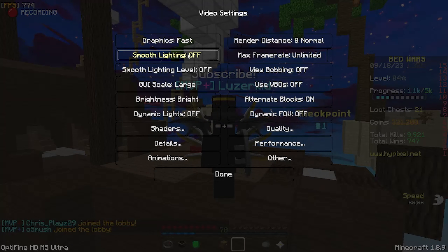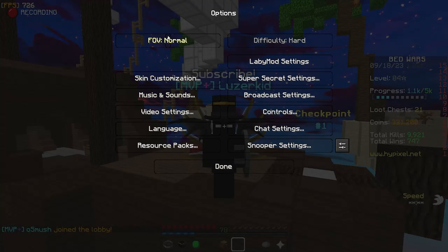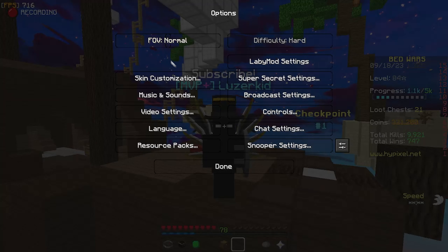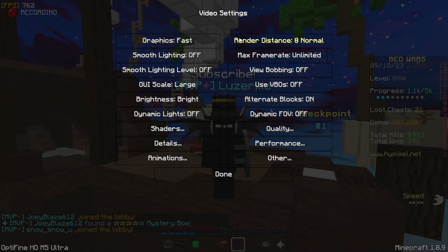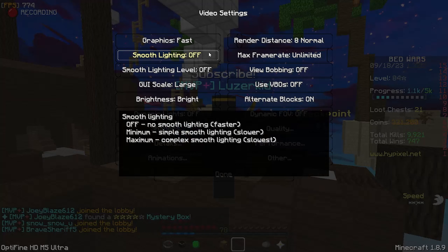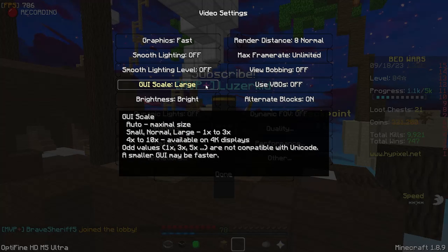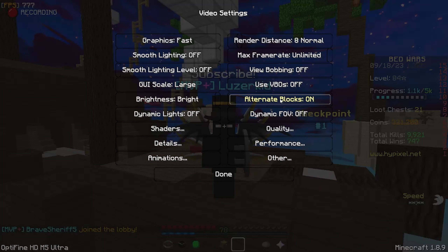I'm on fast, normal. I love when guys ask about the FOV — it's normal, which is 70 if you guys don't know. Back in here: fast, normal, smooth lighting off, unlimited framerate, all these extra settings off. Large bright, alternate blocks on, dynamic lights off, effort off.